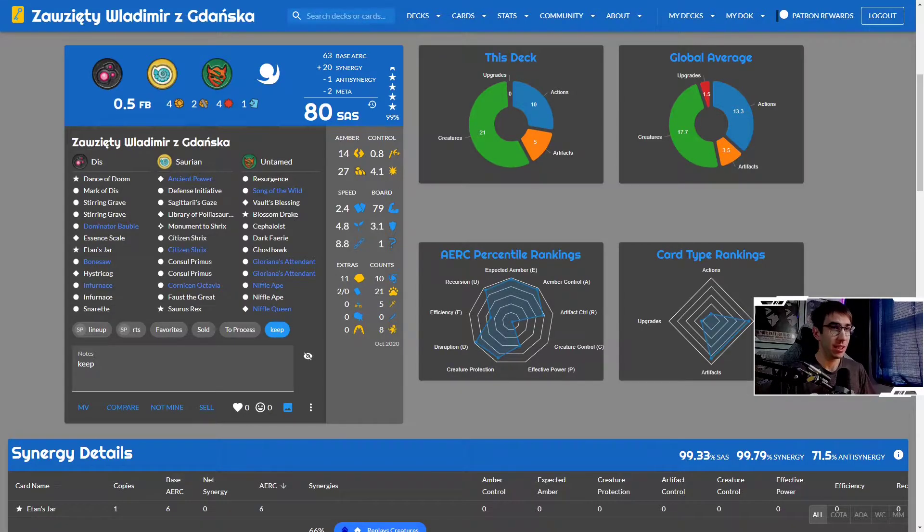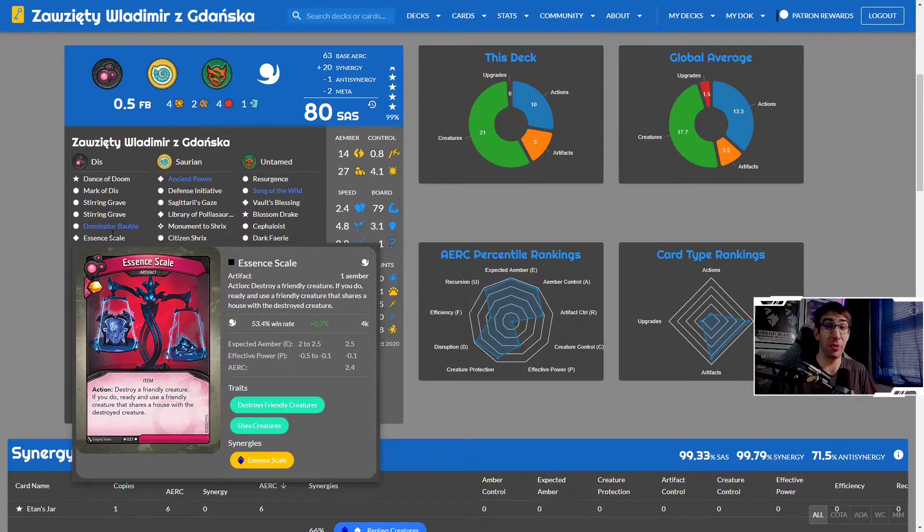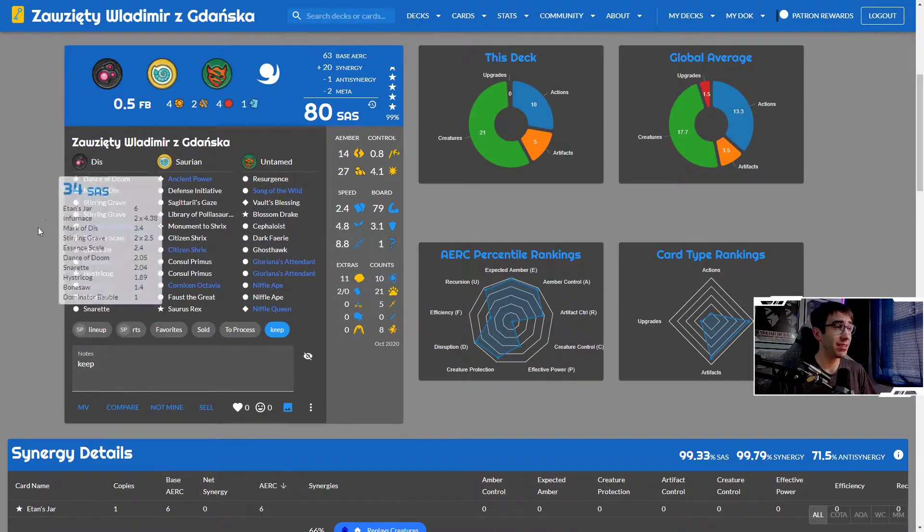Let's take a look at the deck. This is Fierce Wladimir from Gdansk — a Polish deck sent my way thanks to 'Not Tonight.' It's a sealed deck she sent me because I was interested in getting some Polish language decks. By far the highest of the Polish decks I have. It has Dis, Saurian, Untamed, a couple of Gorion as Attendants, some decent ember, solid ember control, double In Furnace, double Stirring Grave, Market Disc — nice control and nice abilities to make the reversal deck we'll be playing against essentially worthless.